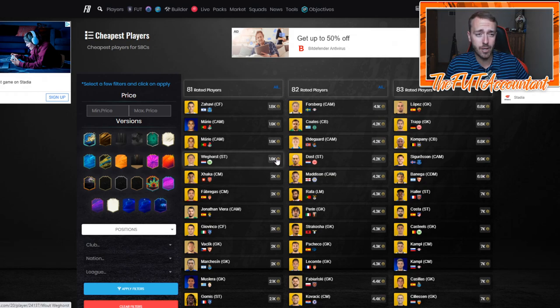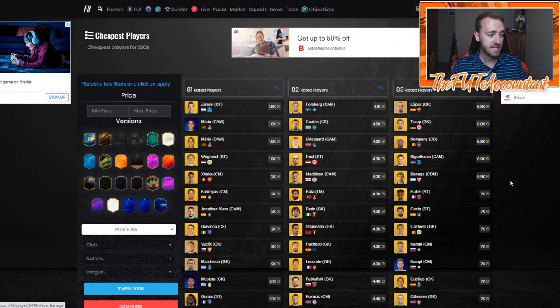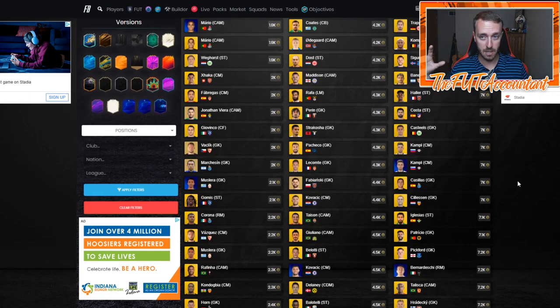This stuff is skying — even 80 rated cards going over a thousand coins. It's going to take a lot of supply on the market and a lot of SBCs going away for this to happen. I really wonder with the market looking like this, if EA is going to be more or less inclined to re-release the 85 to 92 SBC for another six days after this.